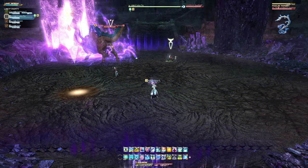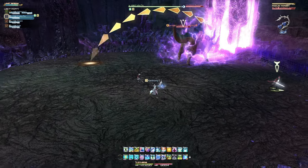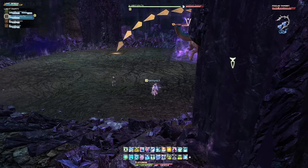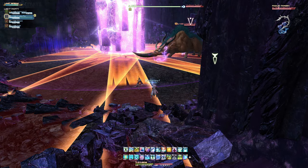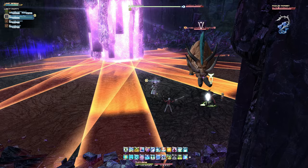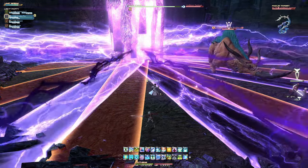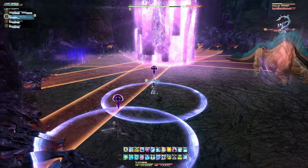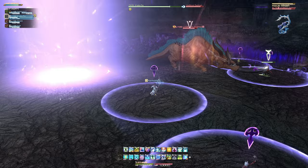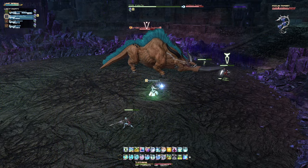The boss will then cast Caber Toss and target a random location on the battlefield to throw the pillar. You will need to maneuver as far away from this point as possible, as this will create a large circular area of effect centered on that location. The pillar will continue with another several sets of multiple linear area of effects from its new placement. Lightning Storm will target all players with a circular area of effect for unavoidable damage — spread out to prevent overlapping damage from one another.